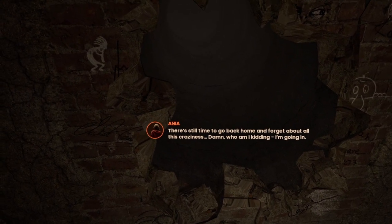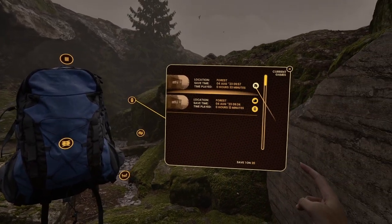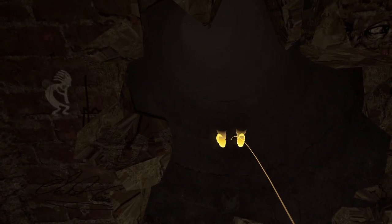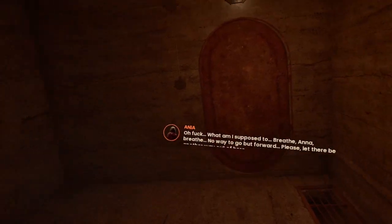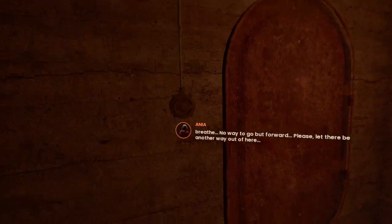I probably should just go home. I'm in. Let's drop a save first. We are in. My god, a door — I'm so happy I found you. It's just a random door. No way to go but forward. Please, let there be another way out of here. Why did it cave in? It feels like it's a little warmer here. Is that possible? A little further. Don't want to close in behind us. Where am I? This place is giving me chills.